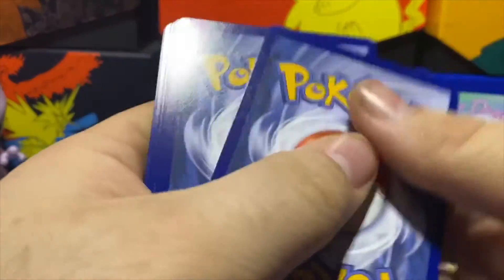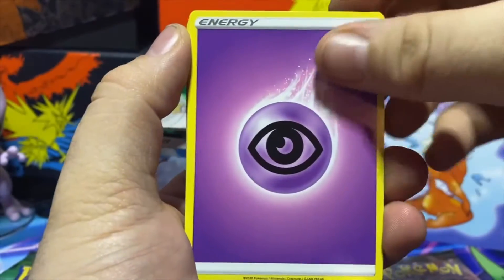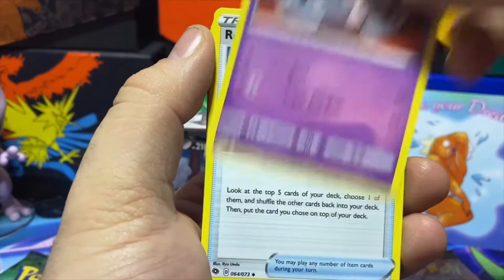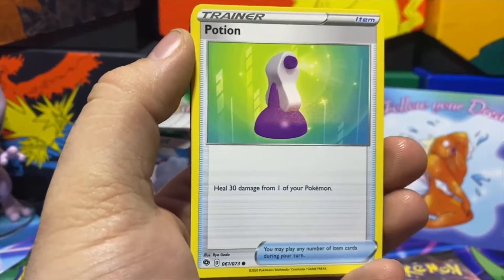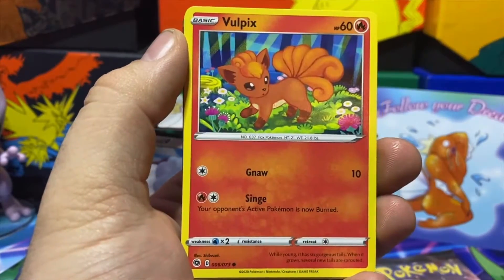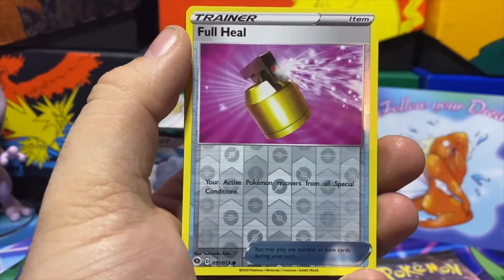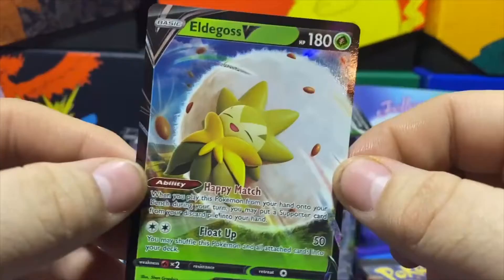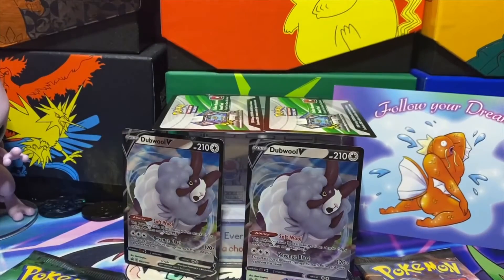First pack out of box number two. Code card for you. Four from the back and we have a Psychic Energy, Hyper Potion, Hattrem, Rotom Phone, Ekans, Potion, Vulpix, Nickitt, Pokeball. Reverse is a Full Heal, and an Eldegoss V card. I don't think I have that one yet from this set — that is nice. Setting that off to the side.